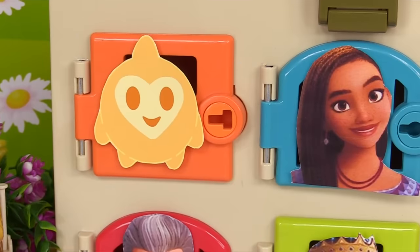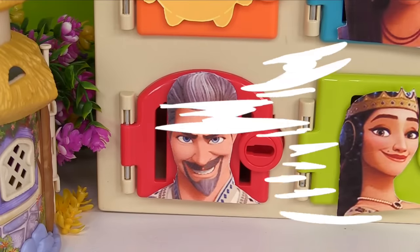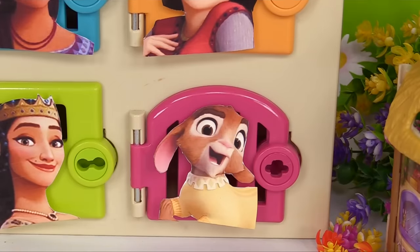On the first door is Star. Here's Asha, and here's Asha's best friend Dahlia. Over here's King Magnifico — he grants wishes. Here's Queen Amaya. And here's Valentino on the purple door.